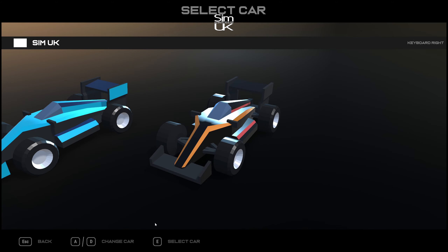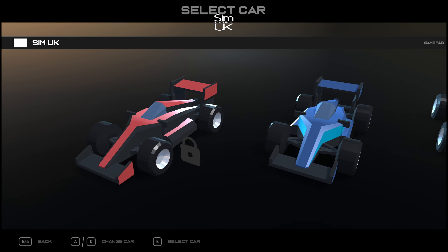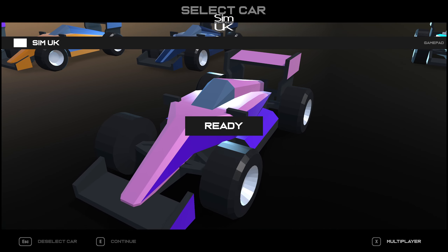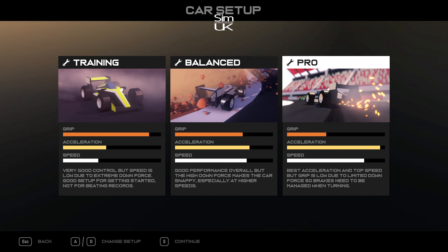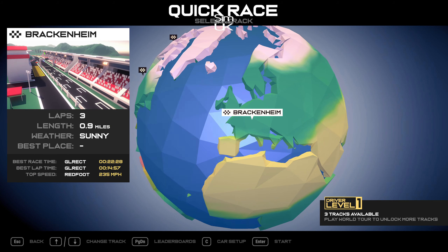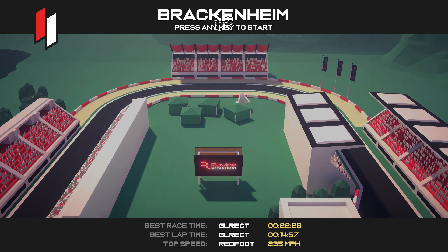I'm not sure if my controller is actually connected yet. Yep, looks like we are. So these are all the cars on offer — some of them are locked. There's that pink one, let's go with that. Acceleration is super high, speed is pretty high, grip is quite low. Let's go with Pro. Let's see how easy it is to spin. Brackenheim Eagle Junction — okay, let's do this: three laps, sunny conditions. I love the cinematics, I'm super impressed with the cinematics.